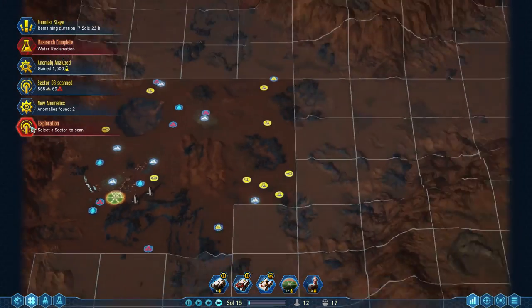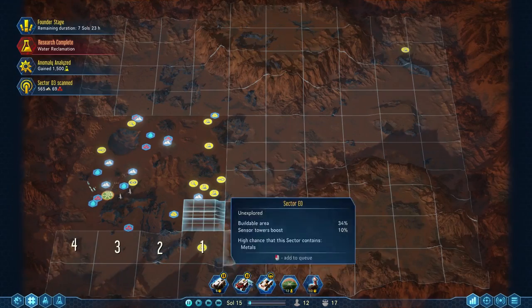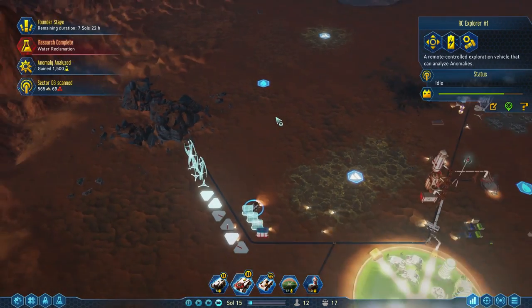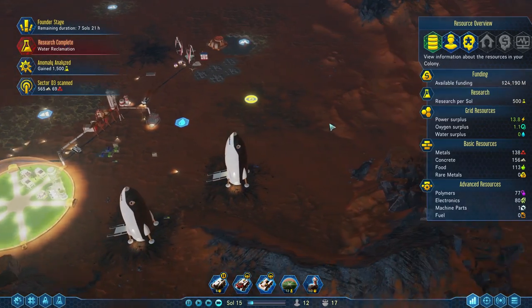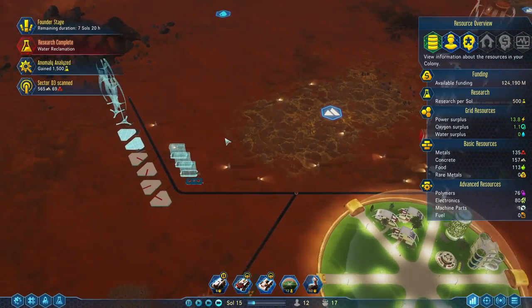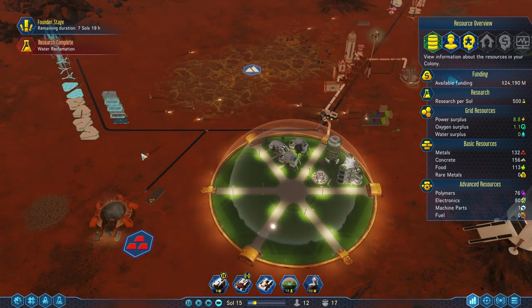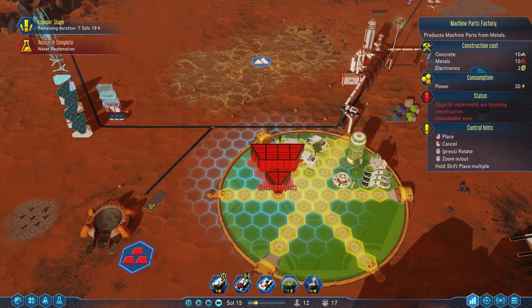We're done scanning right now, so I'm gonna queue up a bunch more things to be scanned. We've got a bunch of anomalies, so I'm gonna make sure our RC Explorer keeps scanning anomalies. I do tend to prioritize the ones that are beakers or flasks because they give you science points. The keys will give us more research options. I think we're gonna be fine power-wise, so I'm gonna go ahead now and put down the machine parts factory.